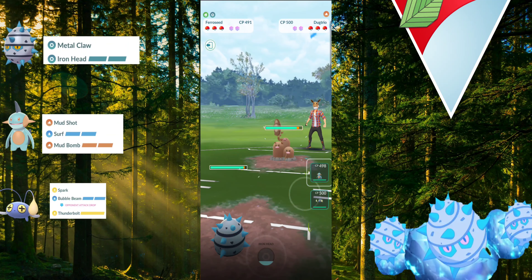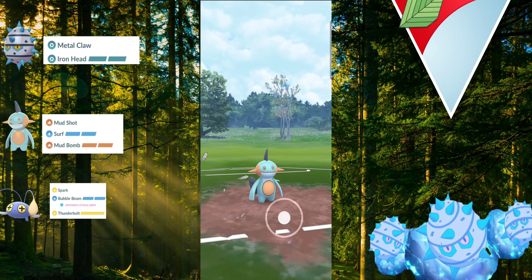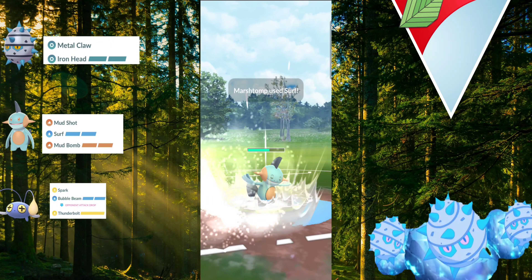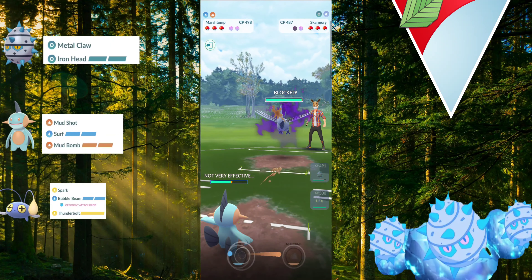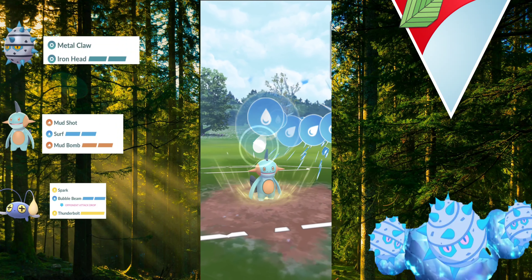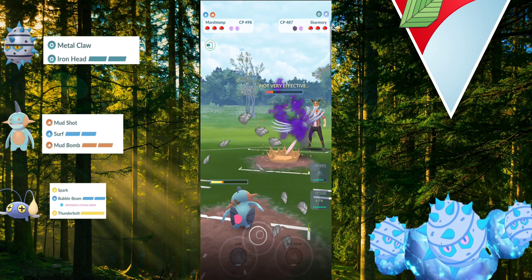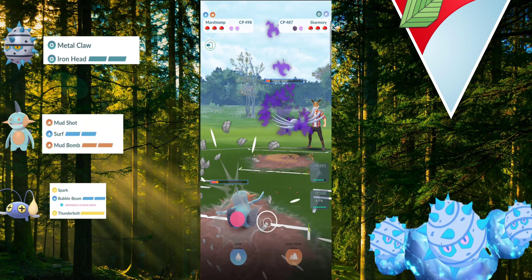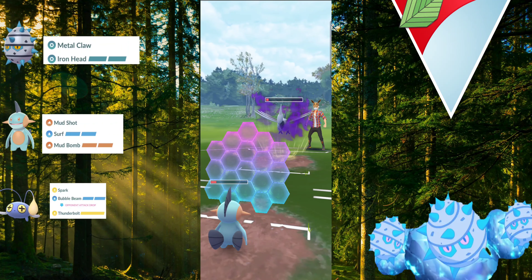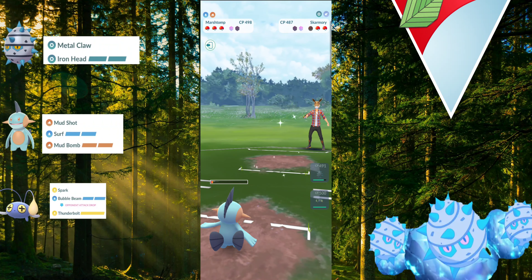Into our first match against the Dugtrio. It's a neutral matchup so I switch out to my Marsh Tomp. They get off 5 Mud Slaps and switch into their Skarmory. I throw a Surf for neutral damage and they shield. It's a Shadow Skarmory with Steel Wing, which means they get to Sky Attacks slower than we get to our Surfs. I throw another one doing a ton of neutral damage, and I shield going for the aggressive farm down — these Steel Wings aren't doing that much.